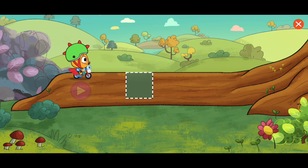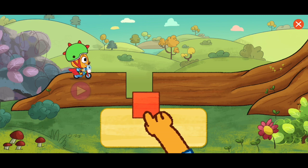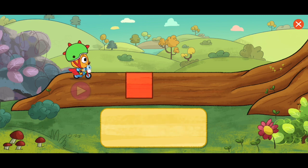Oh no! There's a hole in the road, and we can't get across. Hmm. Snout says we can fill the hole with shapes. Then we can get across. Let's try it! Tap the play button when the hole is filled.